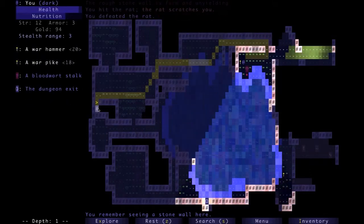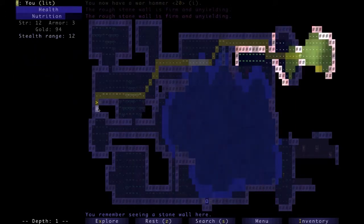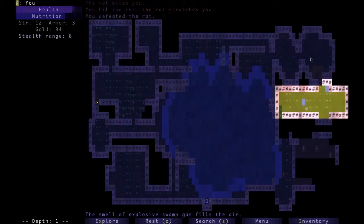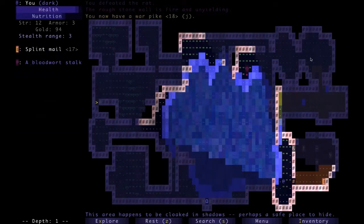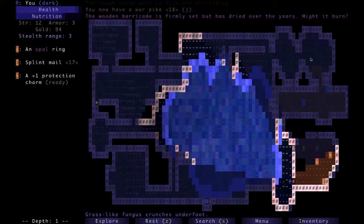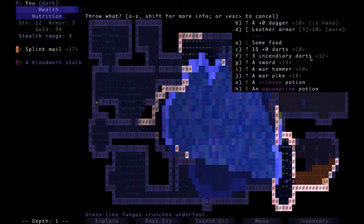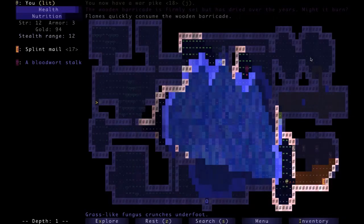There is a rat and a warhammer — again, I don't have the strength for it. There's explosive gas in here. If we had a fire potion or maybe even if we threw the incendiary darts, the gas would explode. But see this right here? This is a wooden barricade — the little pound sign — so we can throw one of these incendiary darts and burn it up. Don't want to touch the flames, though.